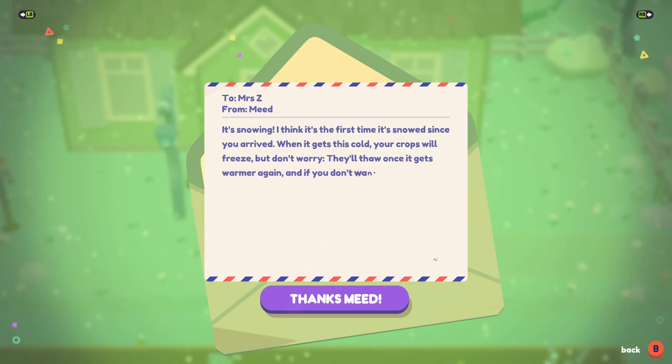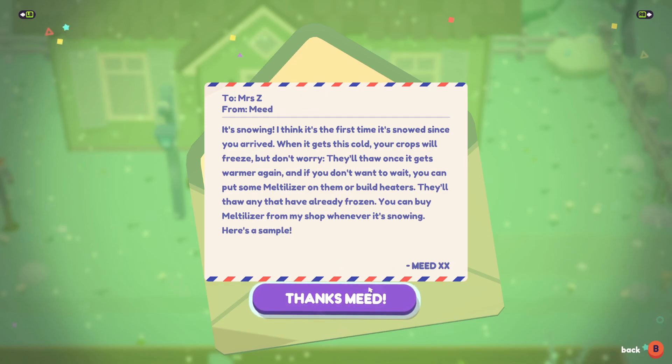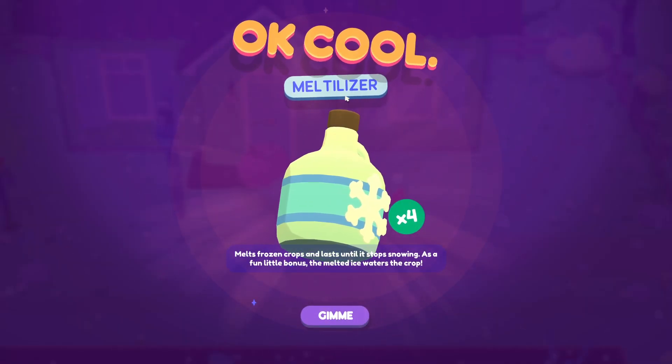I brought you guys back because it is snowing! I think it's been about a day or two in-game since you last saw me. The game notified me: 'It's the first time it's snowed. When it gets this cold, your crops will freeze, but they'll thaw once it gets warmer. If you don't want to wait, you can put some melt-alyzer on them or build heaters. They'll thaw any that have already frozen. You can buy melt-alyzer from the shop whenever it's snowing.' And here's a sample — so we just got four melt-alyzers.